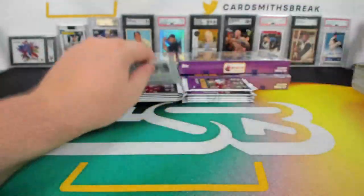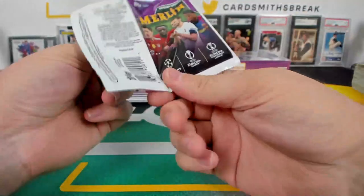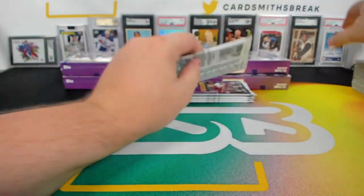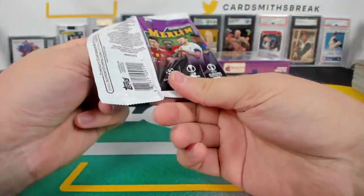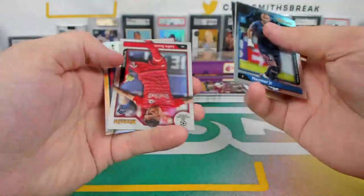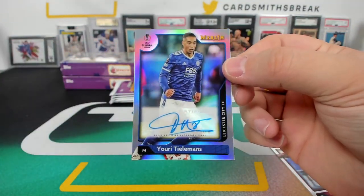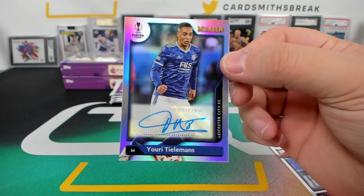Vini U23 — man, he's still young, huh. Son. Sucic, Sucic, and for Leicester — Tielemans! Cranky Yankee — a Leicester auto!